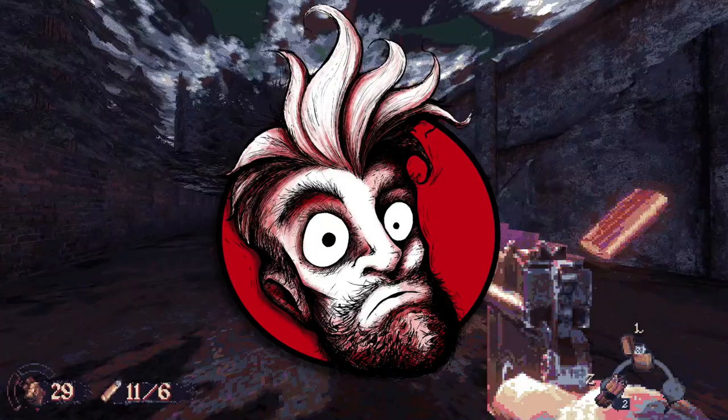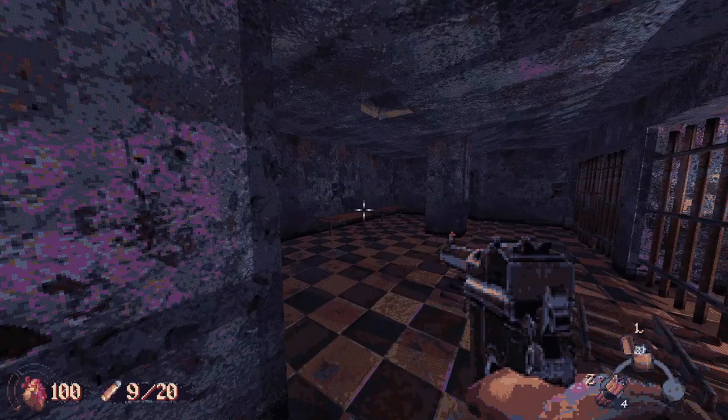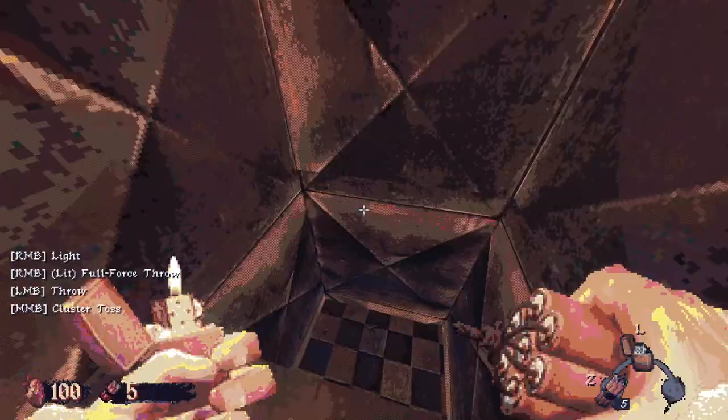If you haven't heard of Cultic yet, then good, because I'm stoked to tell you about it. Developed by Jazoz Games and set to be published by 3D Realms, Cultic is a throwback, retro, old-school, boomer — whatever you want to call it — a first-person shooter positioning itself as a spiritual successor to the '97 cult classic, Blood.